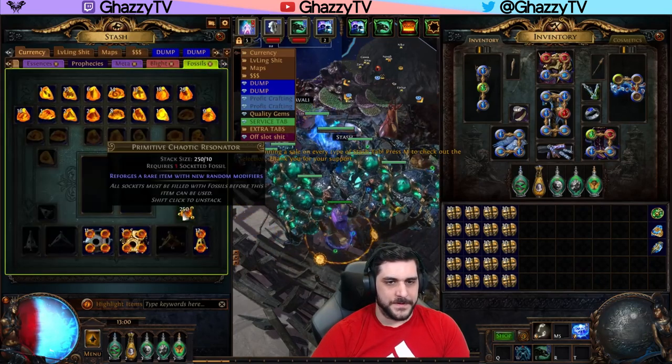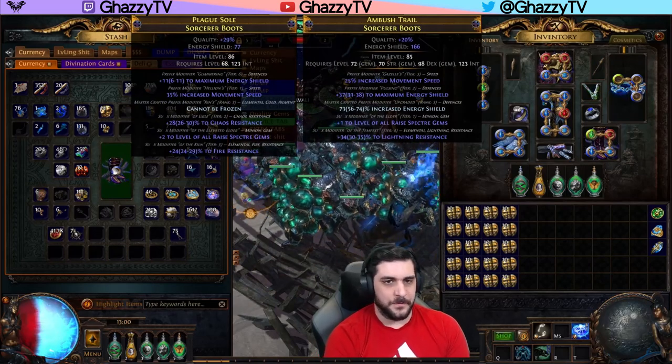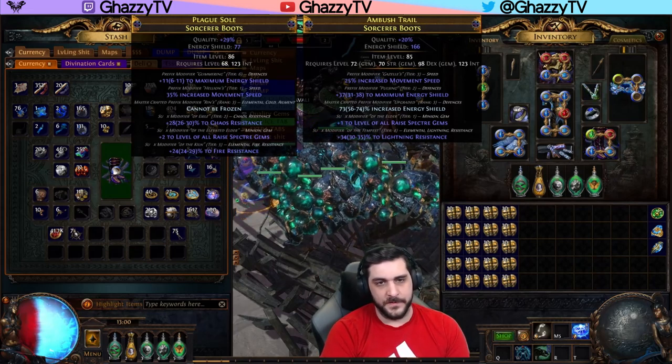Then you spam Resonators with Bound Fossils until you get plus one level of Spectre Gems. Once you have that, you want to make sure the suffixes are filled. I got that on the Bound Fossil already, so I had a Chaos Resistance mod which I'll have to remove and fix later.